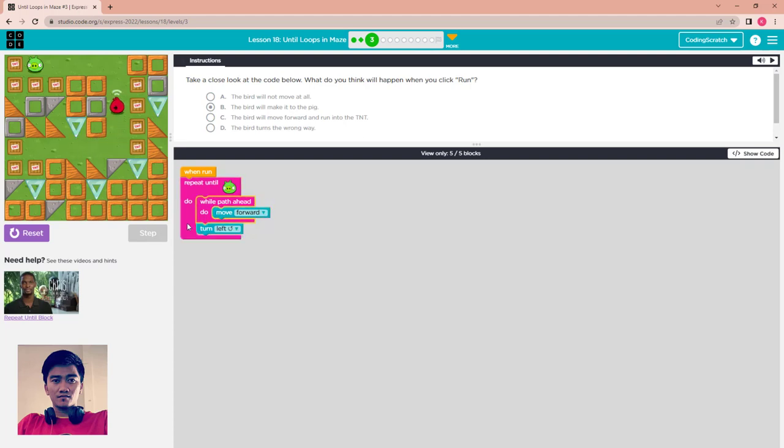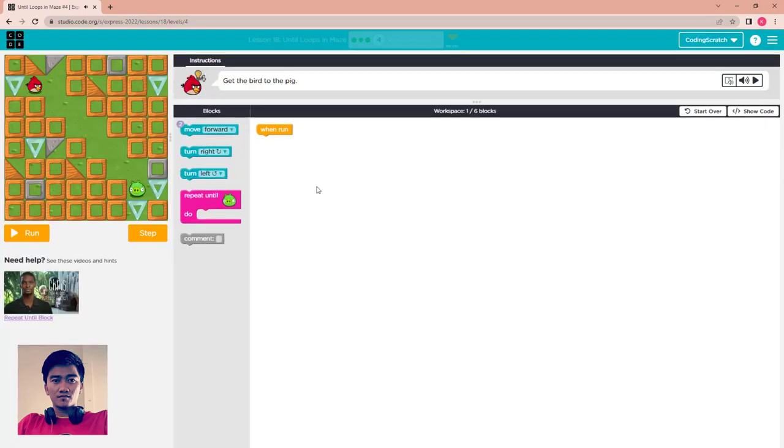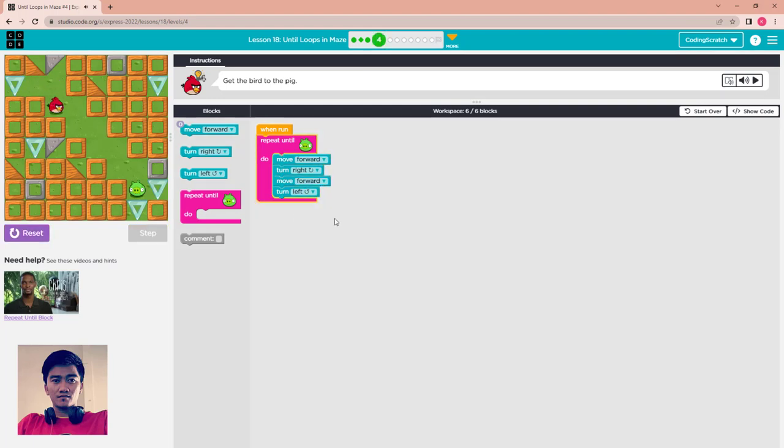The B is the right answer. The 'repeat until pig' means if it has not reached the pig the code will not stop — it will continue. For the next puzzle we have to get the bird to the pigs again using only six blocks. We can use repeat until pig, then move forward, move forward once, turn to the right, move forward, and turn to the left.